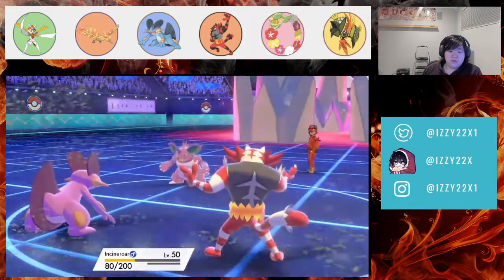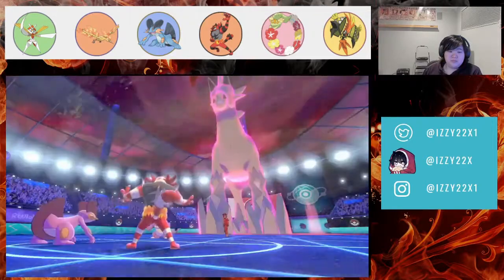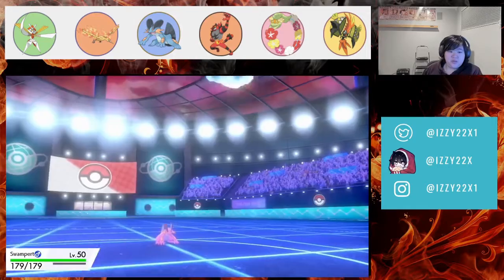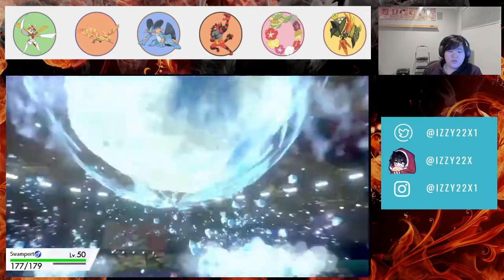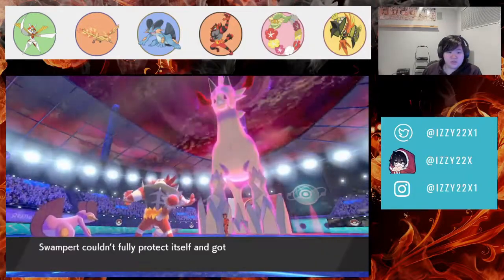If Incineroar doesn't die, we get Fake Out pressure which is huge. We got an attack drop at minus three. We have Protect up. Max Hellstorm into Swampert — that shouldn't do much. That's our last turn of Dynamax.